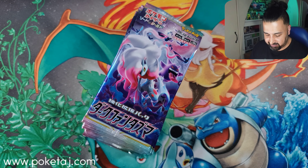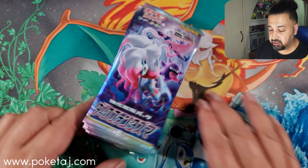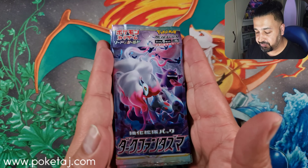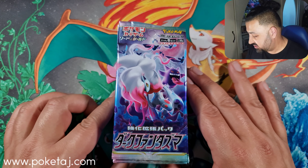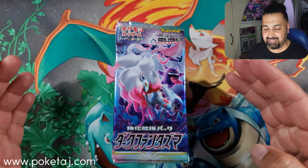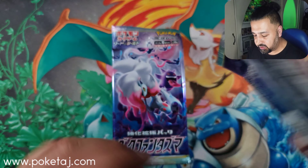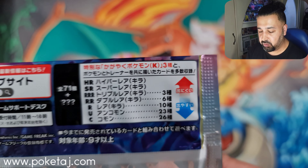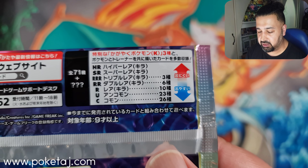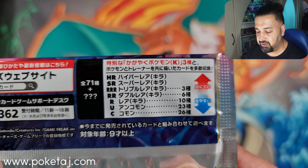From these 20 packs you're gonna get 11 hits guaranteed: three CHR cards, one radiant card which is a sparkling card, one box hit, two V Stars, and four Vs. You can't ask for more really — unless you get a double hit box, which this potentially could be. So I'm gonna move the packs to one side and get cracking.